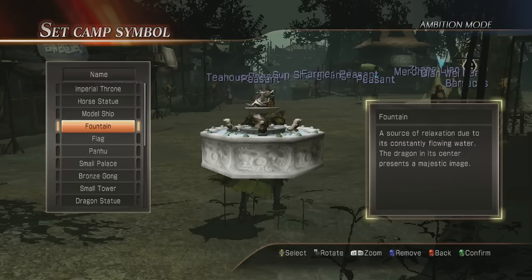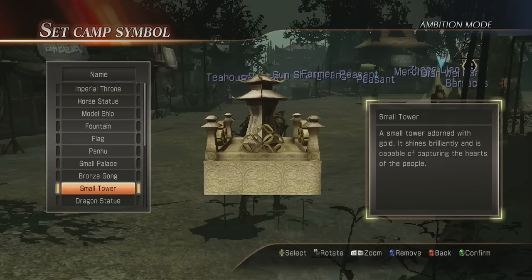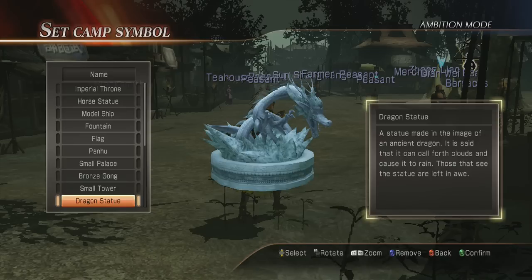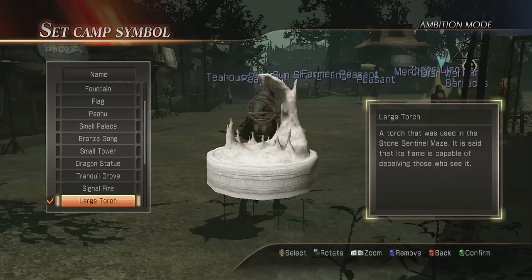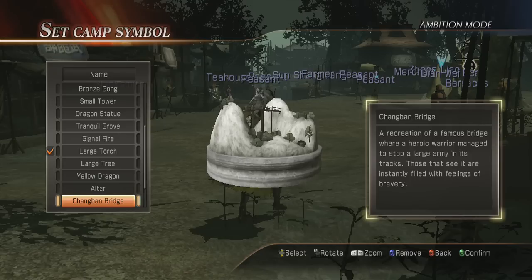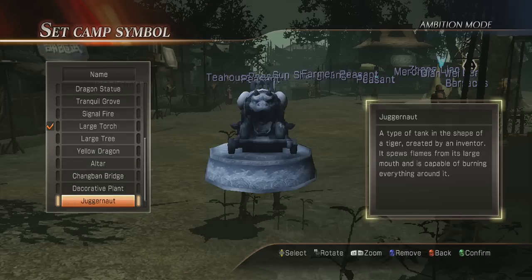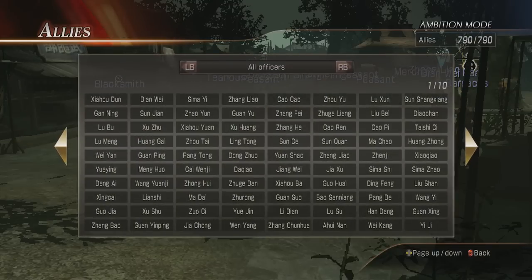Camp symbols are just whatever you want to do with it — I have all of them. But yeah, Ambition Mode is way more fun than the other mode they had in Dynasty Warriors 7. Dynasty Warriors 7 almost turned me off to the series, but I looked at some trailers for this game, it looked epic, and when I bought it I was like 'please be good' — and it was. So you definitely need to get this game.